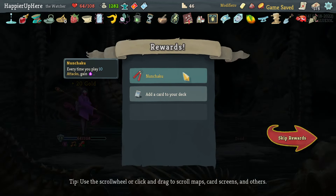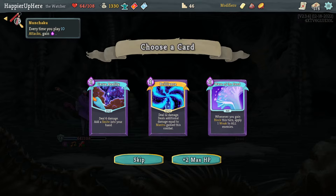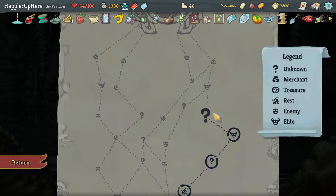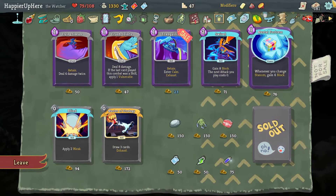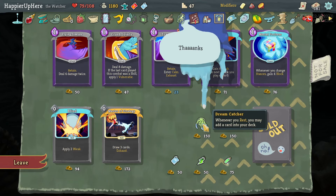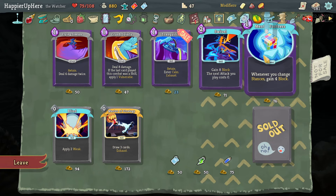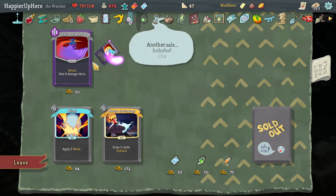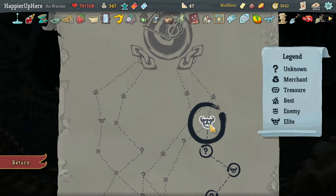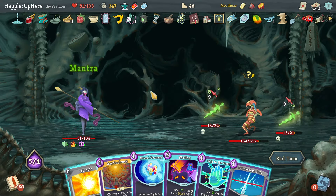That was 355 - definitely more than 100, so I got Overkill! Got an Achaku too - every time I play 10 attacks, gain energy. Let's grab the Collect ones on Brilliance. Another shop - how lucky am I! Let's grab Oddly Smooth Stones for one Dexterity, Dream Catcher, and grab all of these too. I was really lucky to get two question mark rooms that were shops back to back.